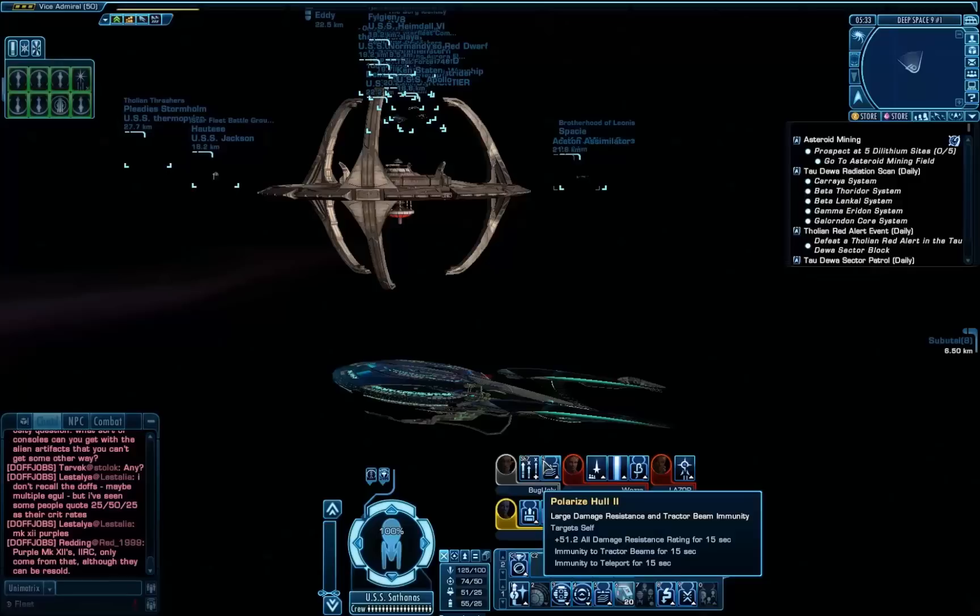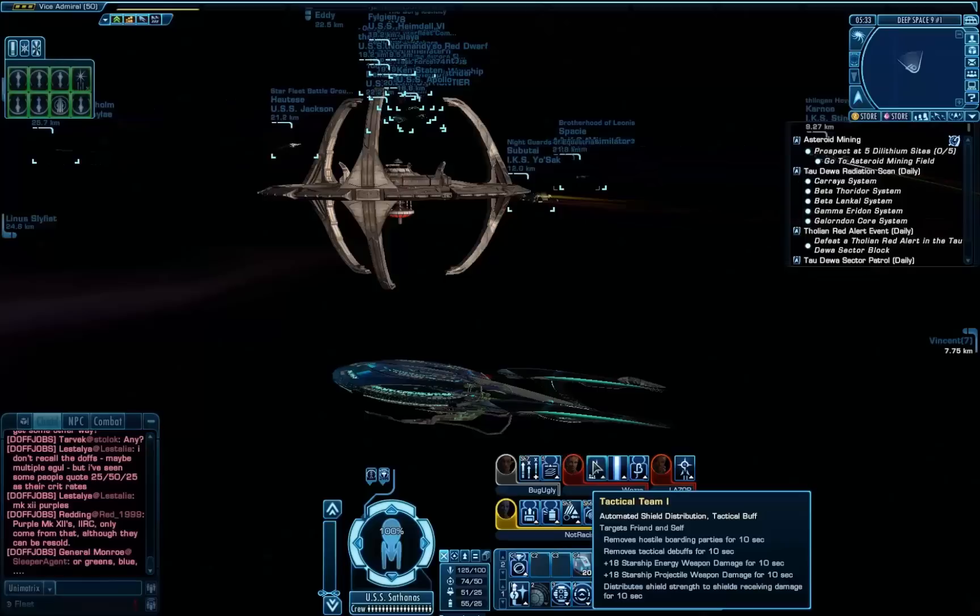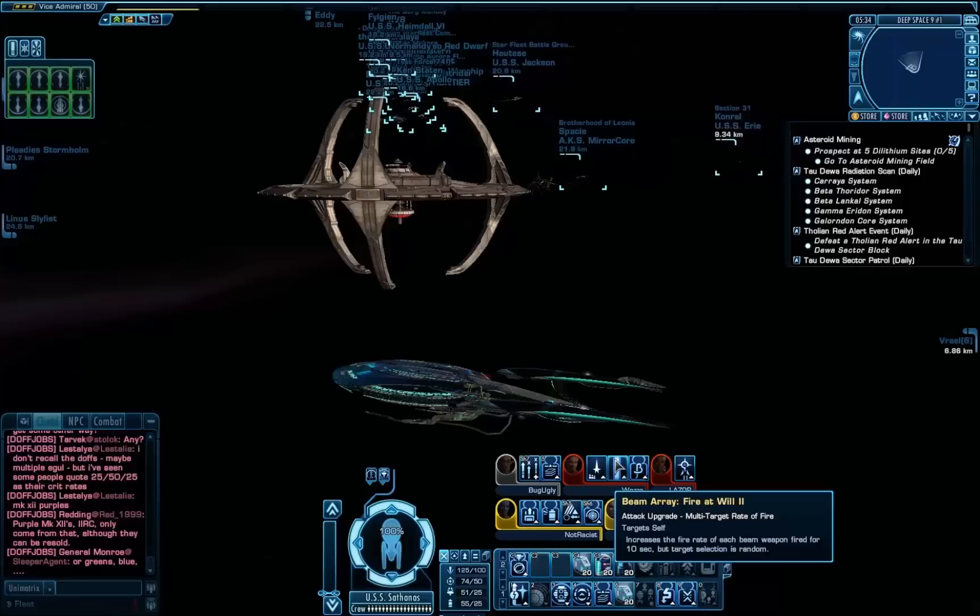Polarized Hull is kind of a new one — this Universal Station I've got a science officer for, with really big resistances and, more importantly for fighting the Borg, an anti-tractor beam weapon. Moving on to tactical, we've got Tactical Team 1, which is probably the best all-round ability in the game. It buffs your weapons and makes your shields reinforce themselves.